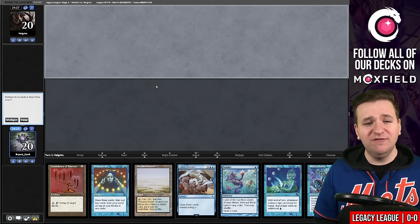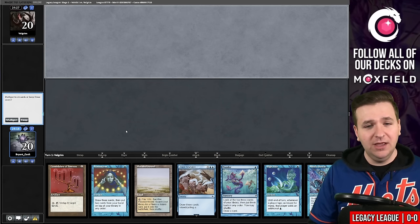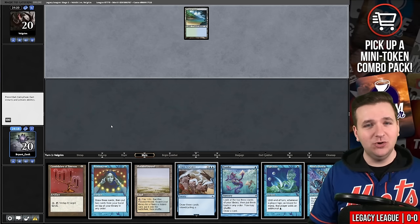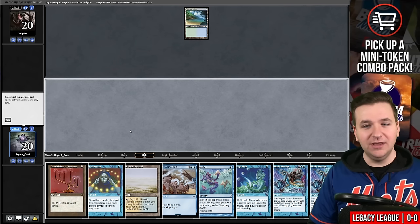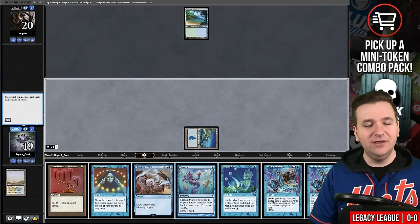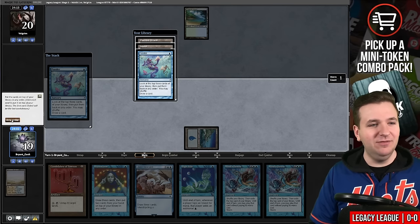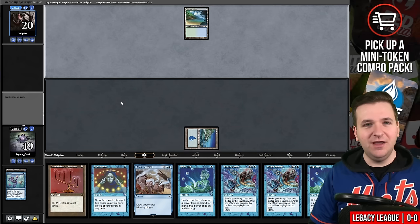Do I want to mulligan the Force of Will? We have a hand capable of turn three, maybe turn four. I think I'm going to keep this and just say I'll cantrip into a Force. Tropical Island — so it's not the Epic Storm, it is the One Ring deck. Another Mind's Desire is not what I wanted here. I'll grab a basic Island and play Ponder. I want these lands but I don't think we're allowed to keep them, so I'm going to shuffle. Another High Tide — if I don't find Force of Will, things are going to look pretty bad for us.